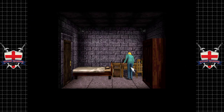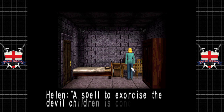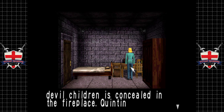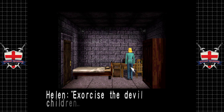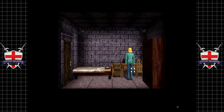Let's continue looking. There is a note: 'A spell to exorcise the devil children is concealed in the fireplace — Quentin Arrows.' Well okay, exorcise the devil children. That's it. I guess that is it. I don't think there's anything else we can find in here.